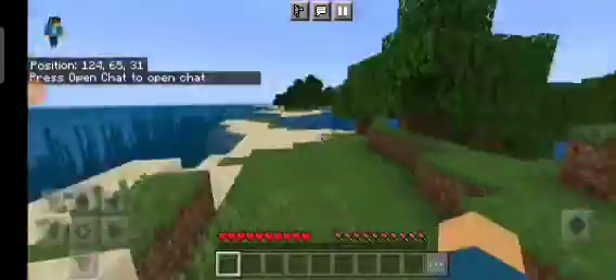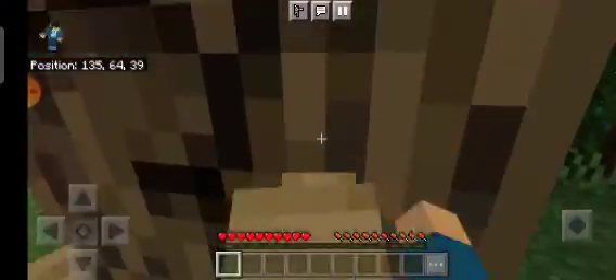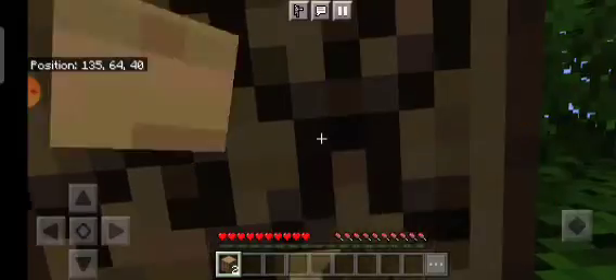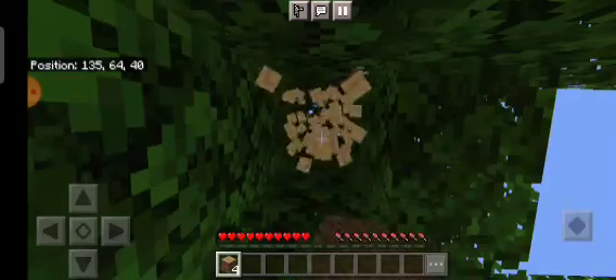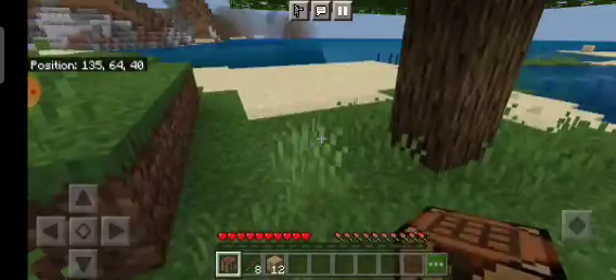First of all, we will start with the world. We will start with the crosshair. We will break the wood and make a crafting table. I will not forget to tell you the recipe. First of all, we will keep the crafting table and sticks.